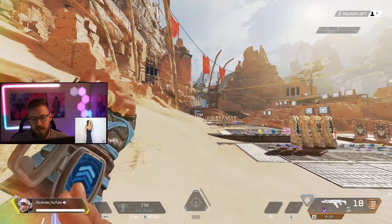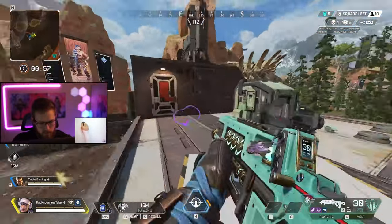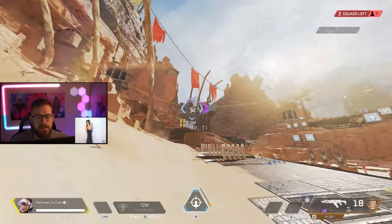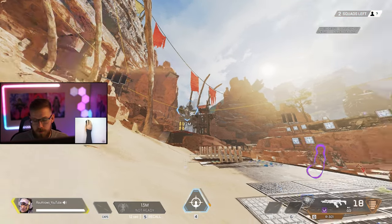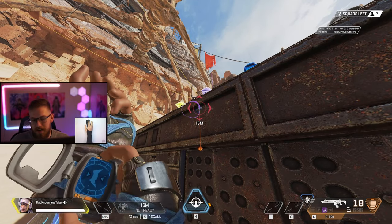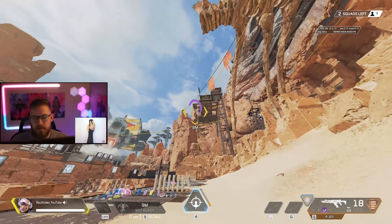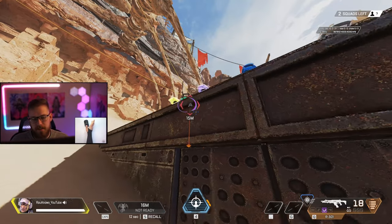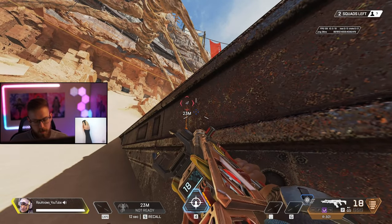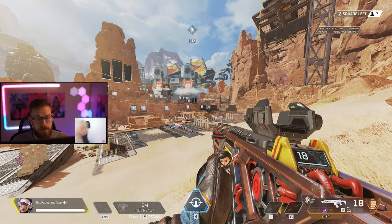There are two ways to get to Echo. First, with Echo already out, hold the tactical to jump to him. However, the better method is to keep Echo holstered and hold your tactical from the start — Echo will fly to his destination while you prime the charge. Echo has a colored indicator: blue means ready to teleport, red means ready but no line of sight, and orange means still on cooldown. Don't underestimate the line-of-sight requirement — you can activate the tactical behind cover and then peek to blue right as it fires.